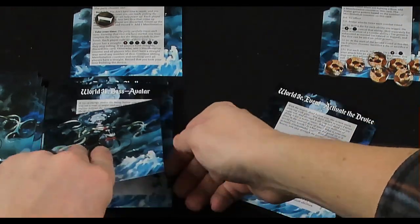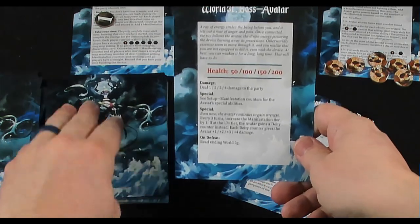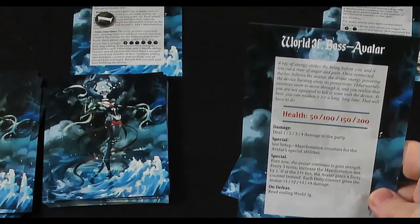Rush Job result: the device deals damage each round equal to the total you recorded — we recorded two, so we do two damage... wait, actually it says equal to the total we recorded. We had two remaining dice, so we do two damage from the device each round — but if we'd taken our time, the device deals five damage each round. Bummer. Boss: Avatar — 50 health!